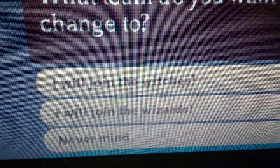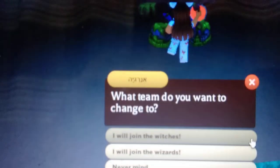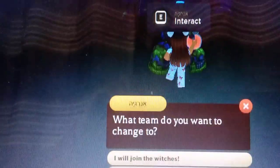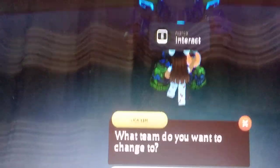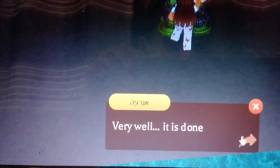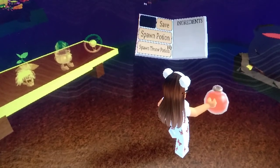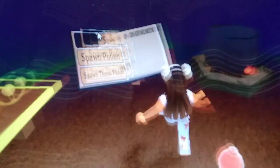You can join the witches or the wizards. I got the boxing gloves when I chose the wizards. Press on the one you want, and it's going to say 'very well, it's done,' and you're going to receive boxing gloves in your hand.